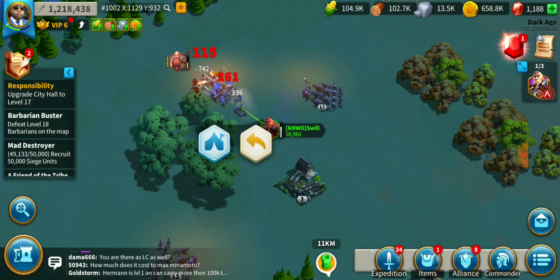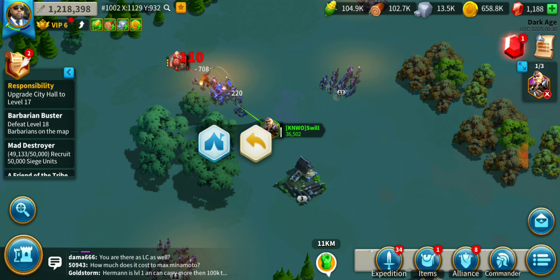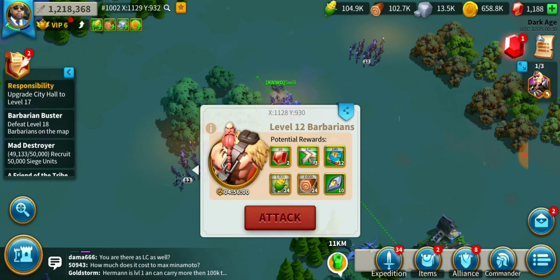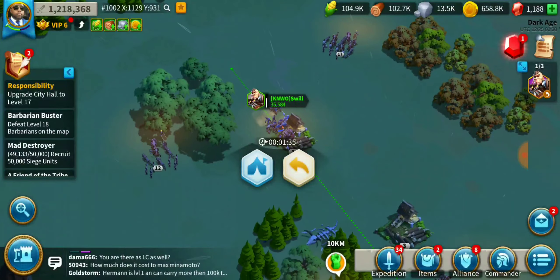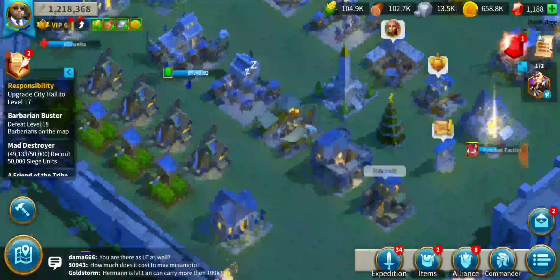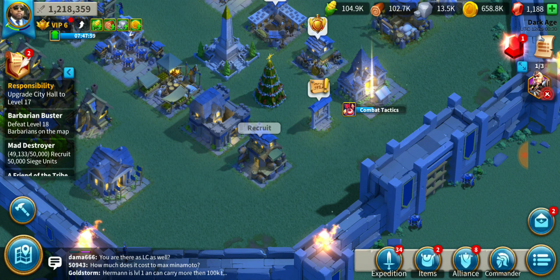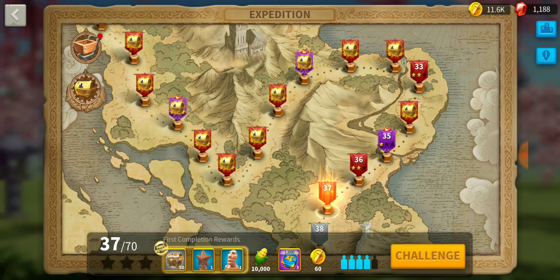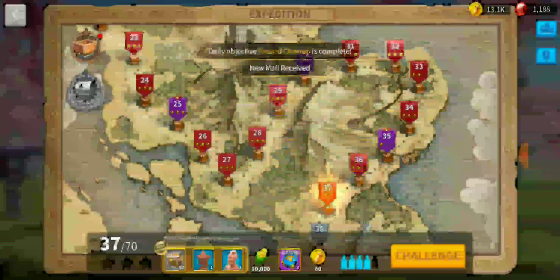I see people leaving this server going to a new one, but that's fine. We'll chain barbarian farm right here — level 12, 12, 13. We can fight up to level 18 but I'll stick with the low-level ones. I've also been working on expeditions but I can't three-star levels 33, 35, and 36 — I need to level my commanders up a bit more.